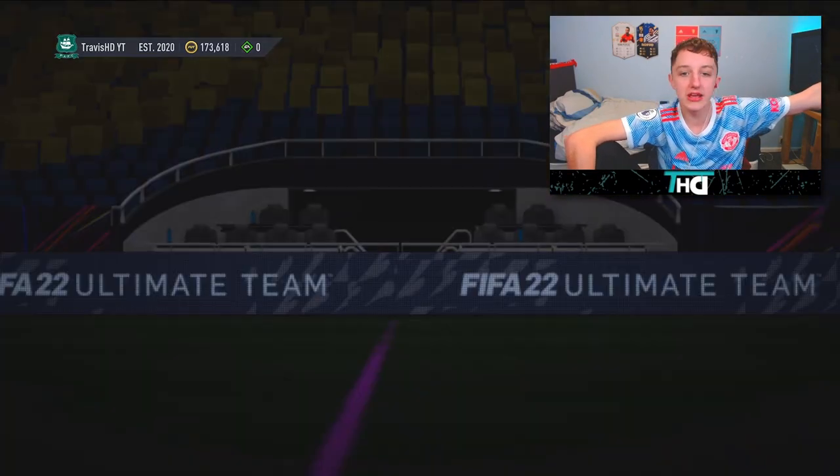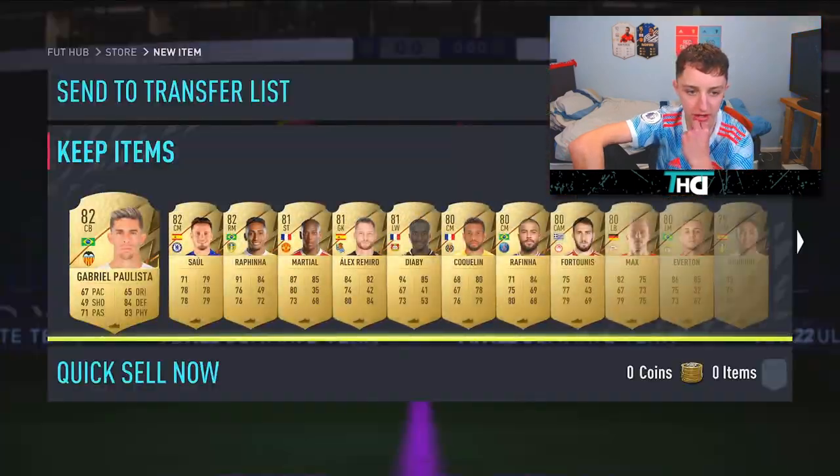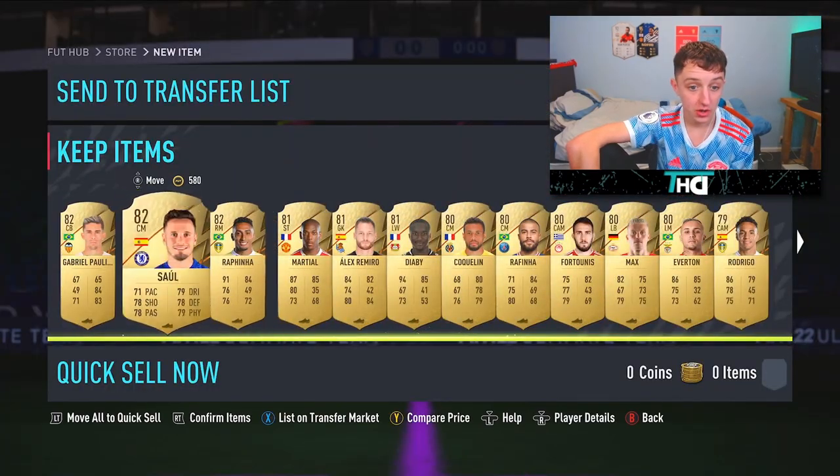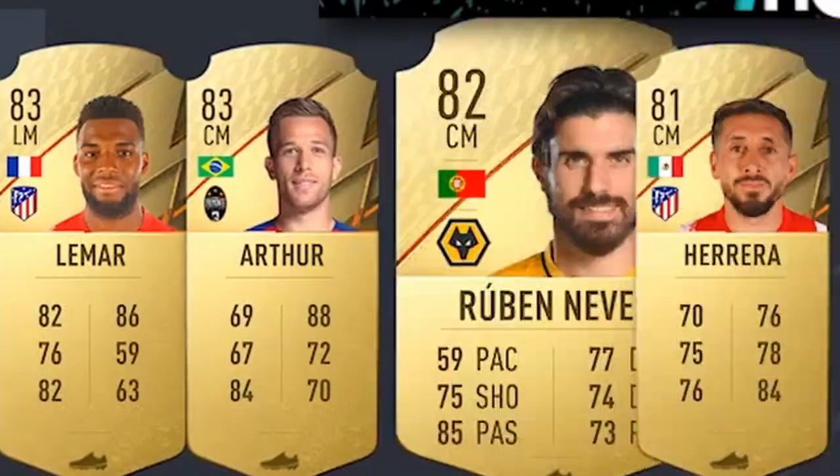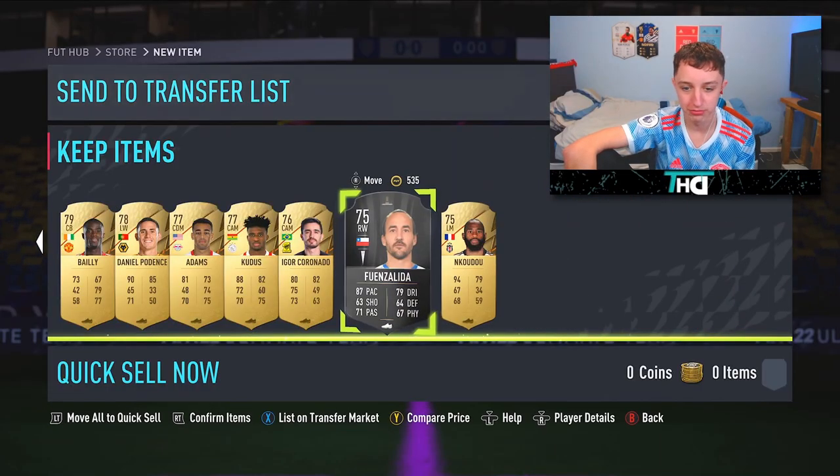100k pack, boys — the most unique top-rated blue pick in the game. It's gonna be... no walkout. Oh no. A lovely Arthur in there. One, two, three, four, five, six, seven. Hey, it's fine — I'll go ahead and buy some Premier League rares.